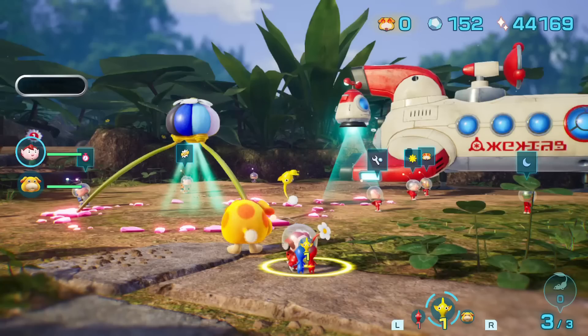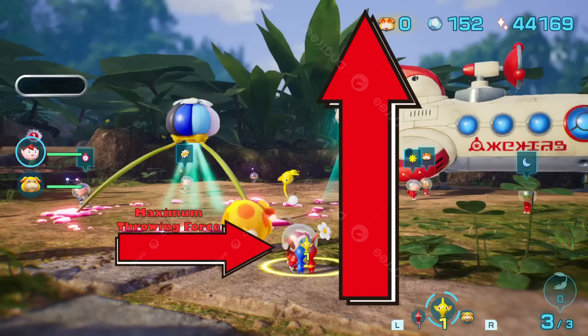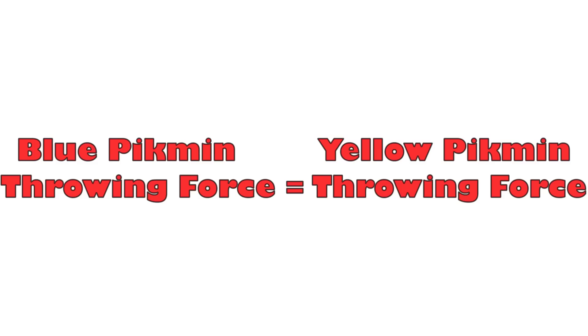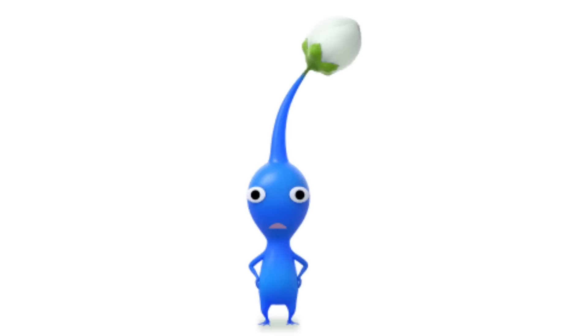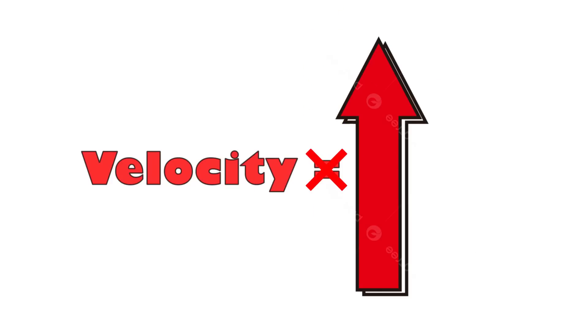Now I knew what I wanted to do. Assuming Lisa throws the Pikmin as hard as she possibly can and pretending they were thrown directly vertically to simplify things, I needed to find the force at which she throws the blue Pikmin. Using force equals mass times acceleration, I could isolate yellow Pikmin's mass once I find the force and acceleration. At first, I tried finding the speed of the blue Pikmin by dividing its peak height by the time, then dividing again to find acceleration — but I realized I was wrong because the object would be decelerating due to gravity, not accelerating.